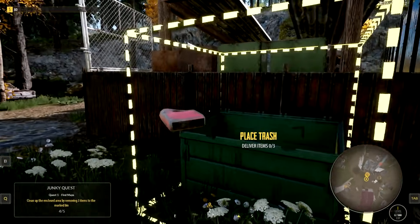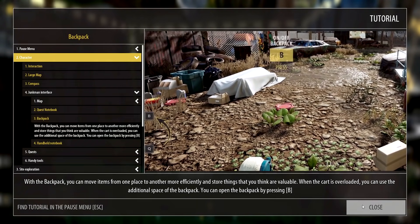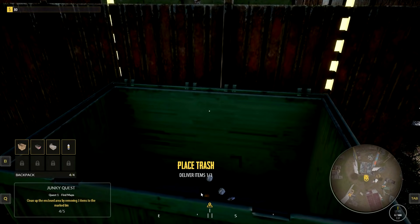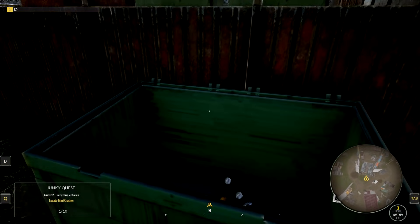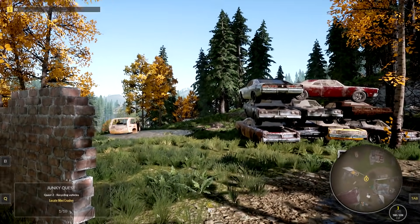We're going to grab this and throw it into this trash container. We're going to open up our backpack here and start tossing stuff inside of it. There we go. Level up. Excellent. Now we're kind of stuck though. Close my backpack. So we got that down. We're freaking awesome.